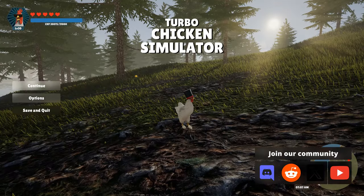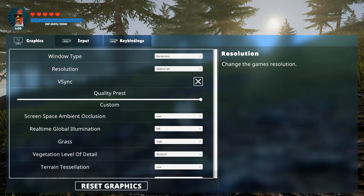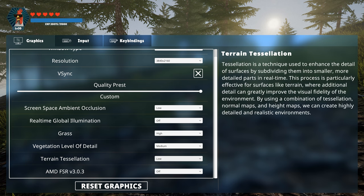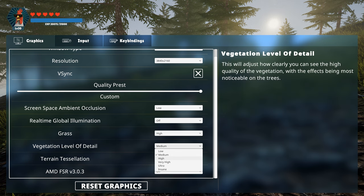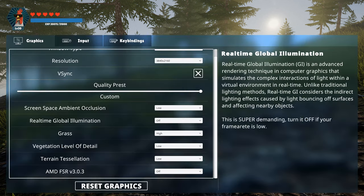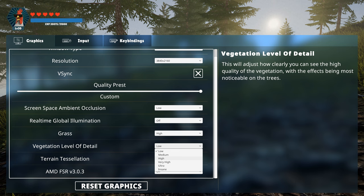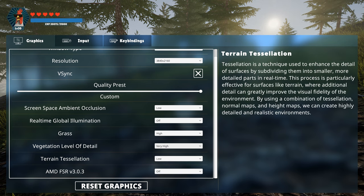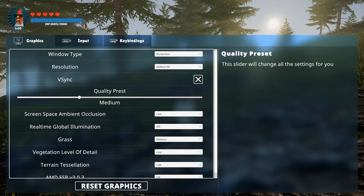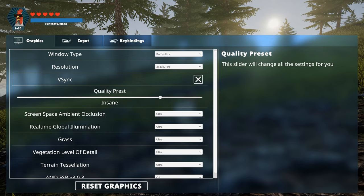Now onto a feature many of you have long awaited — graphics settings are now saved. Say goodbye to the hassle of readjusting your preferences every time you fire up the game. Plus, we've expanded the settings menu to include a new option: vegetation level of detail. This allows you to tailor your experience with higher quality trees rendering at greater distances. And for added convenience, we've introduced a preset quality slider, simplifying the process of selecting your desired graphics quality.